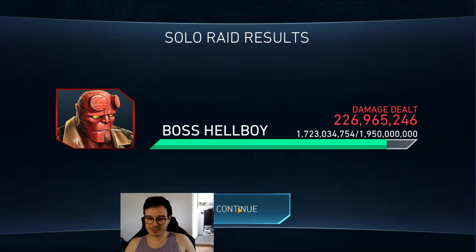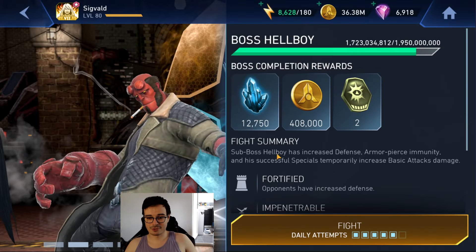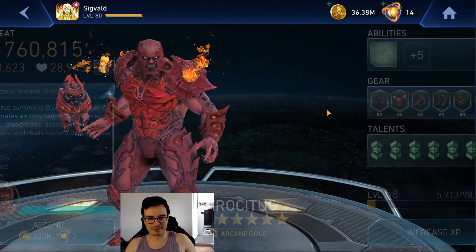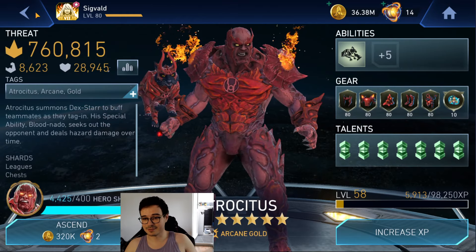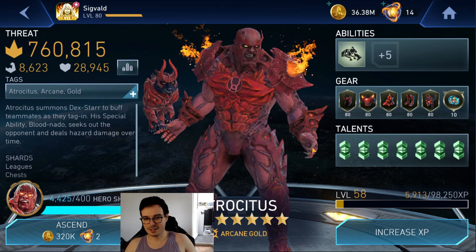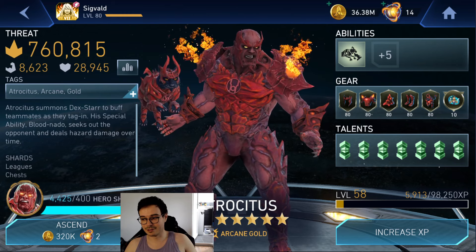Yeah, this is bad. It's kind of on par to what I would expect Gold Black Adam to do with Puppet, but he probably still does a bit more. Even as a budget damage dealer when you don't have any characters in your account, I'm not sure this is a good choice. But the build is fine — we got a lot of attack, some lethal chance, crit chance, crit damage. He's just not pulling the numbers because he doesn't have any way to synergize. I'm probably going to build him now as a tank for Arena or League Invasions. But that's your Atrocious Damage Dealer experience.